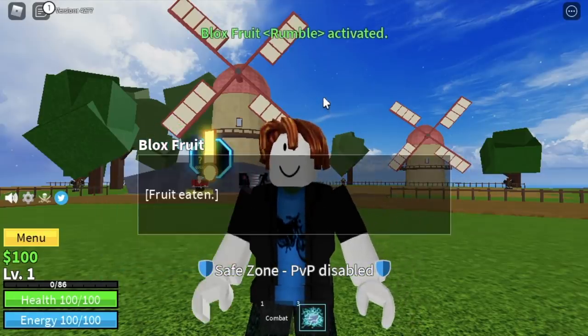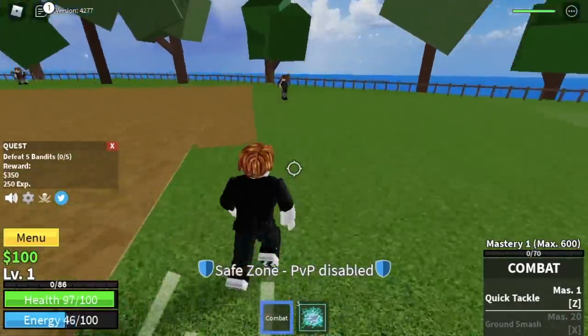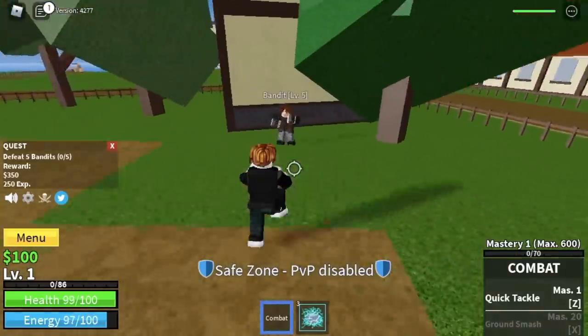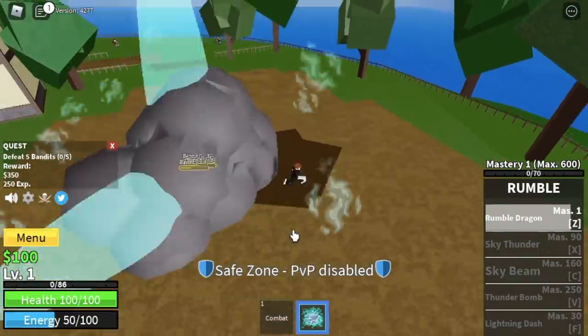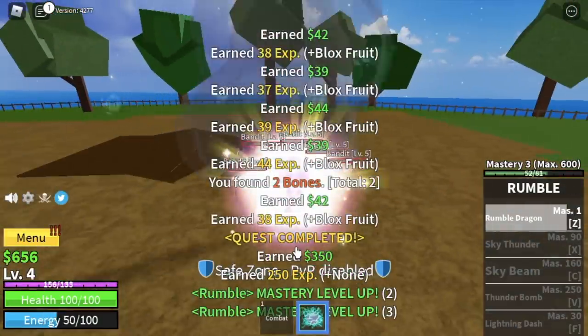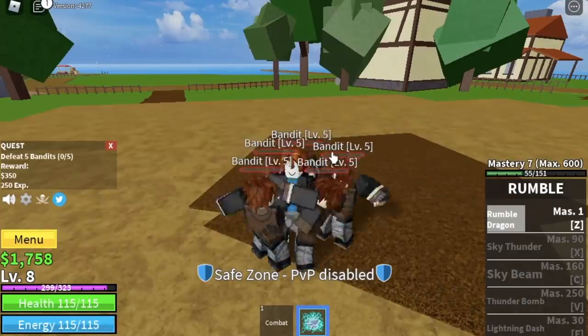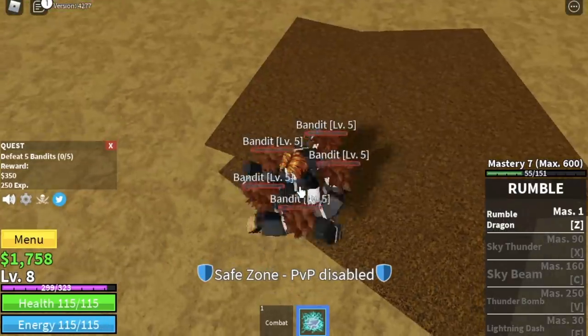I know you've been requesting this, I promised it, so here we go. Upon eating the fruit we have Rumble Dragon as a starter skill — it's a multi-target skill so we can defeat mobs faster. Also, this fruit is a Logia type, which means once you reach a certain level, the Logia effect activates.